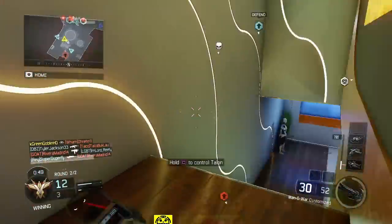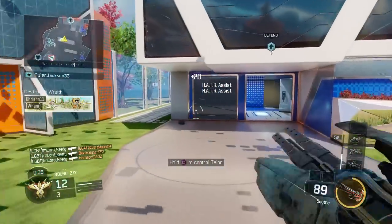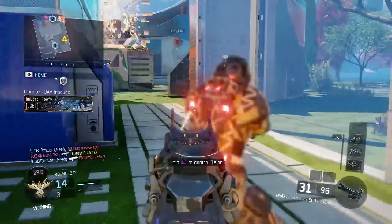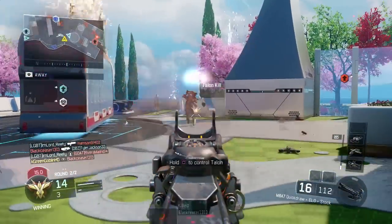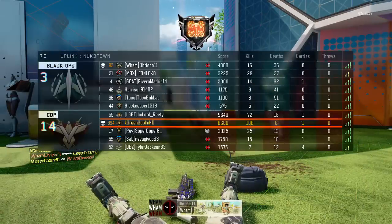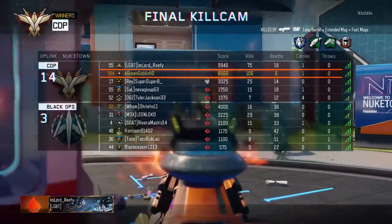The spawn rules work the same way for every objective game mode — Uplink, Capture the Flag, Safeguard, Domination, Demolition. For Team Deathmatch and Kill Confirmed it's slightly different: you pay attention to your teammates' locations. Because the map is so small, enemies will always spawn on the opposite side from your team. For example, if I run into their spawn and die and spawn at my back left, enemies are most likely spawning at the back right or back left of their side — completely opposite. Once you understand the spawns and common rush routes, you will dominate Nuketown every time.